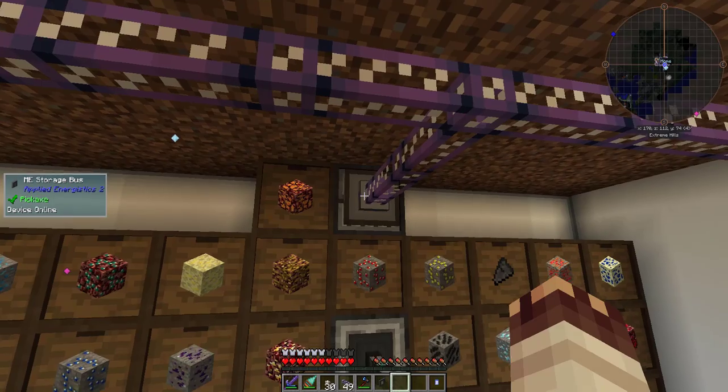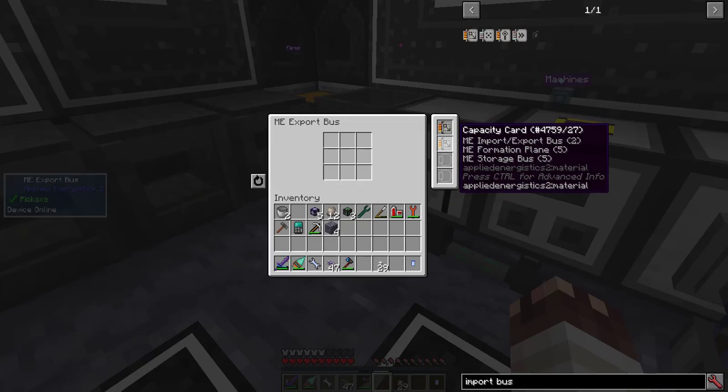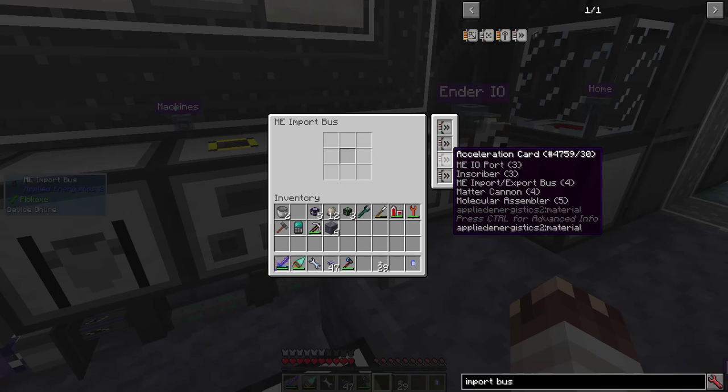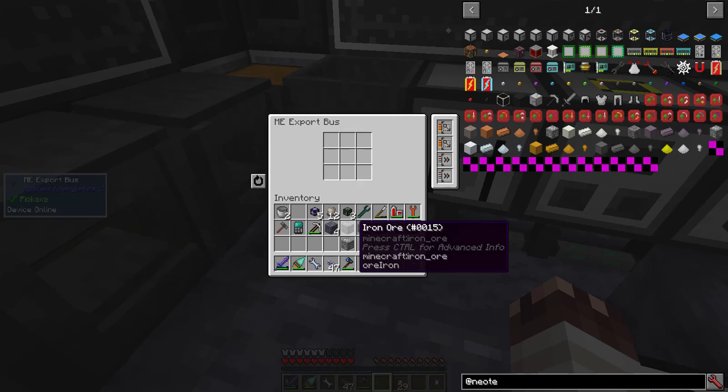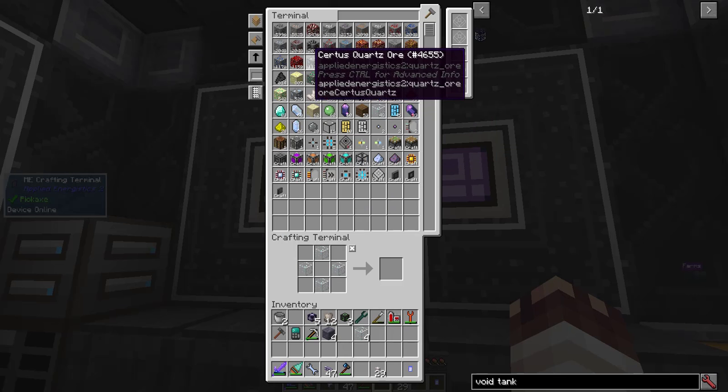Now for ore processing. I have an ME storage bus hooked up to all my drawers, an export bus with capacity cards in this hopper, and an import bus with acceleration cards in this one. Neotech can process iron, tin, lead, copper, gold, and silver. And now it's processing away.